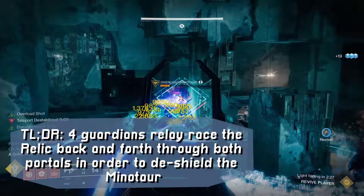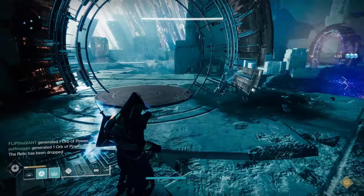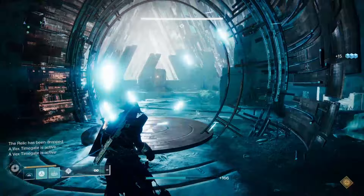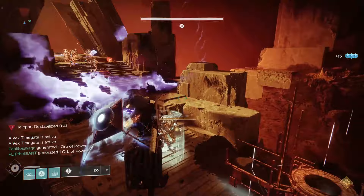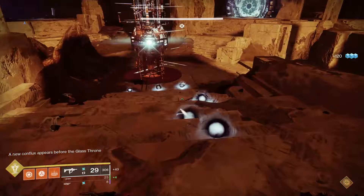You're going to be doing this back and forth a couple of times — relaying the relic back through the portal to the boss room to hand off to another guardian for the other portal, rinse and repeat. All the while, make sure no Vex sacrifice themselves at the Conflux located inside each portal. If you're in the boss room at any point, keep an eye peeled for the occasional Gatekeeper Hydra — every time one pops in, all portals will immediately be turned off and cannot be turned back on until you kill it.